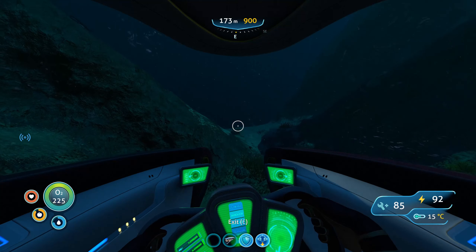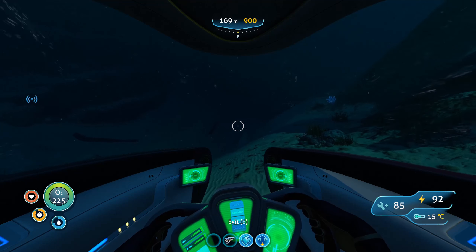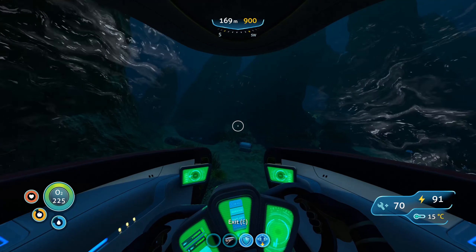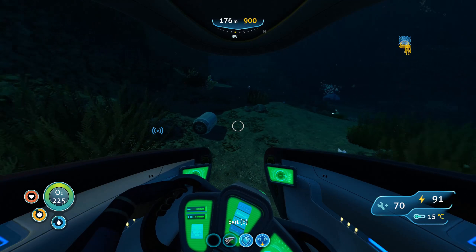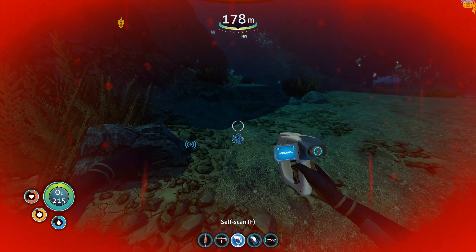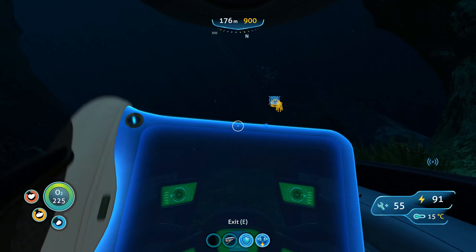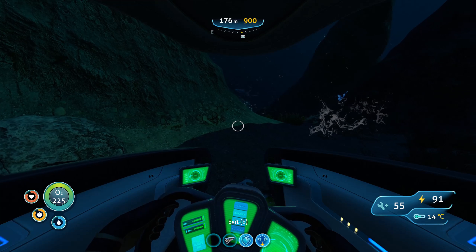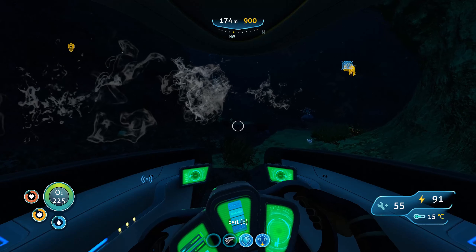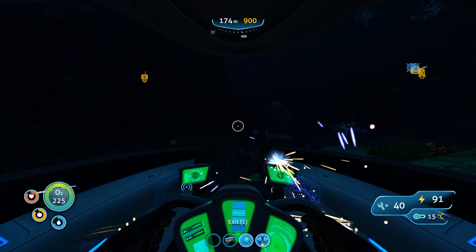One thing I noticed while I was looking around here — there was actually a fragment for the Cyclops. I think that was an engine fragment. They seem determined to ram the Seamoth here. Looking around, there's another one that looks like an engine fragment too. I'm going to take a health kit. What I'm going to do while I'm here is just start moving around and see if I can find anything particularly useful. I'm still keen to find fragments for the Cyclops, so I'm going to have a scout around here.